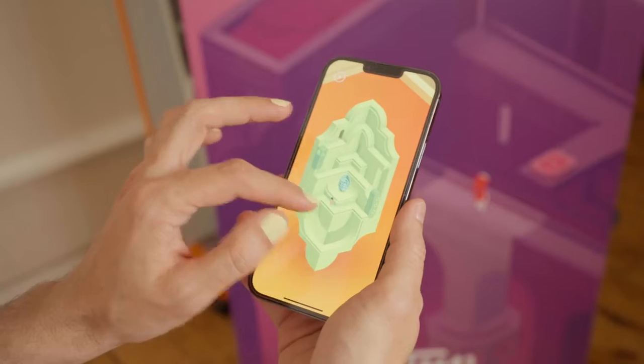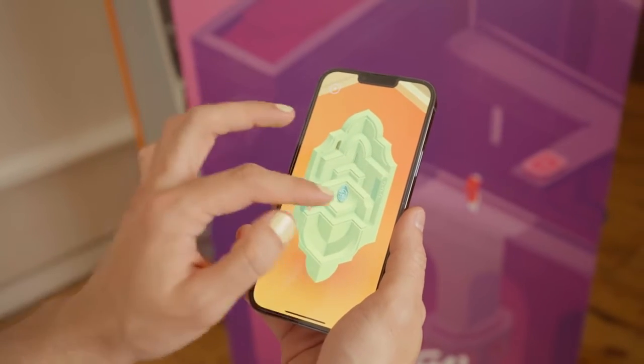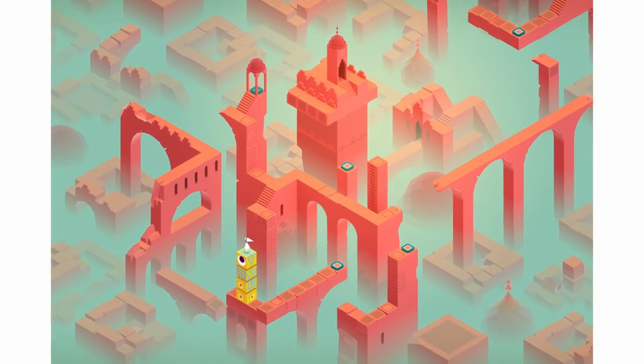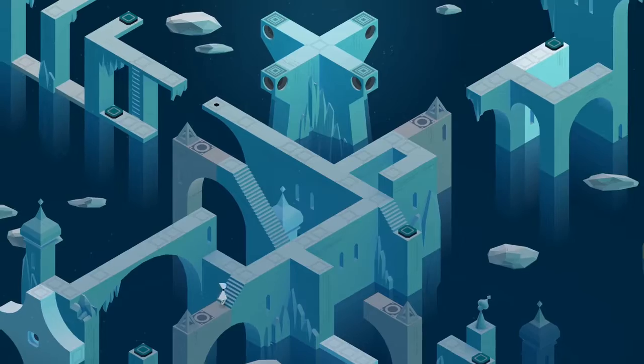We always thought, you know, we made it so purposefully for mobile — there's no way it's going to be good on any other platform. And then suddenly we started experimenting with this, and just seeing the same level, even without doing any additions to the environment, just having this massive space around — it suddenly felt like you're in Monument Valley now. You used to have this little window, this little keyhole to look through at this magical world, and now you're in it.